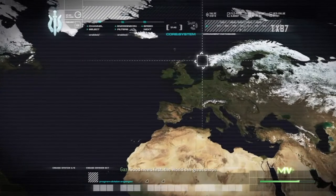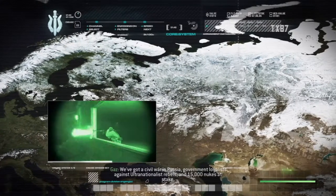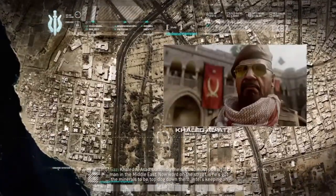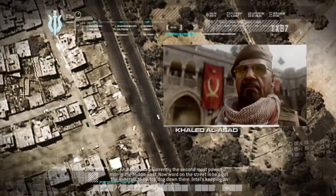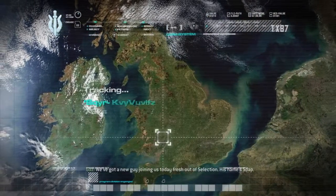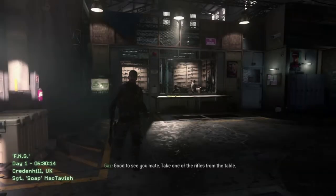Good news first — the world's in great shape. We've got a civil war in Russia, government loyalists against ultra-nationalist rebels, and 15,000 nukes at stake. Just another day at the office. Khaled Olazad, currently the second most powerful man in the Middle East — word on the street is he's got the minerals to be top dog down there. Intel's keeping a lining. And the bad news? We've got a new guy joining us today, fresh out of selection. His name's Soap. Yay, Soap! How do you get a name like Soap — do you take a lot of showers?